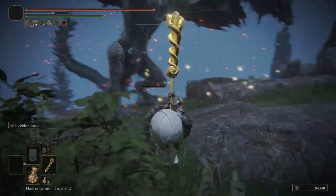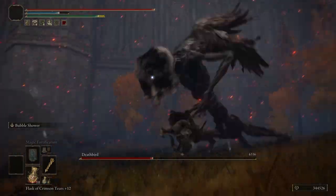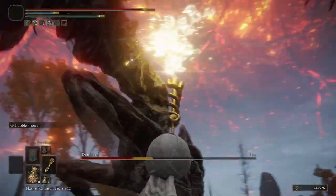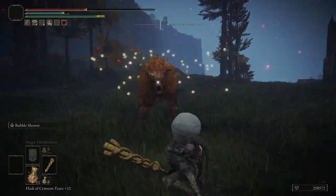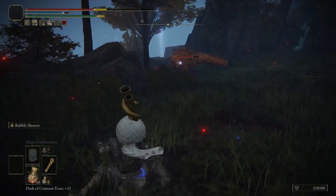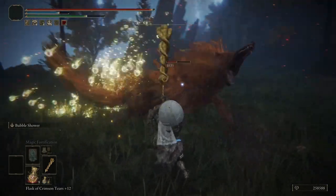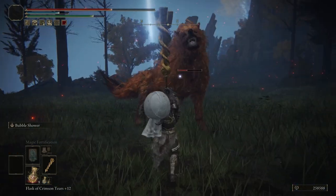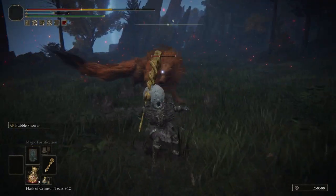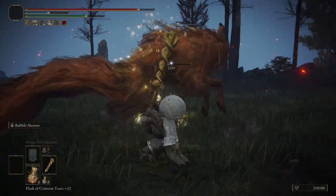There are two ways you can tackle using the Envoy's Longhorn: either with Strength, which has a C rank, or Faith, which is a B rank. I personally chose the Strength route because I was originally using bigger weapons like Halberds and Colossal Weapons before coming across the Horn. I don't think it's a good idea to solely rely on the bubbles throughout the game, as there are plenty of more agile boss fights where enemies can dodge Bubble Shower or attack quickly enough to knock you out of the animation. The weapon is still a great hammer, so even while the bubbles are a huge appeal, regular attacks can make it a fun wielding experience.